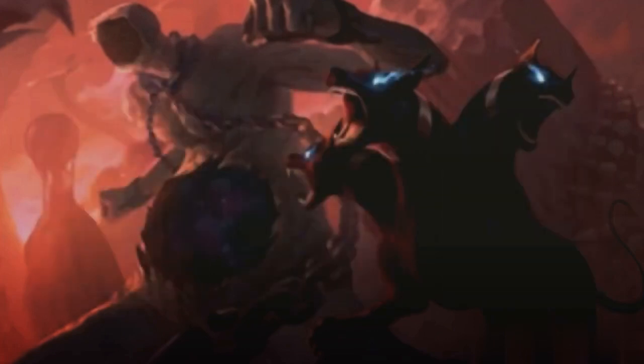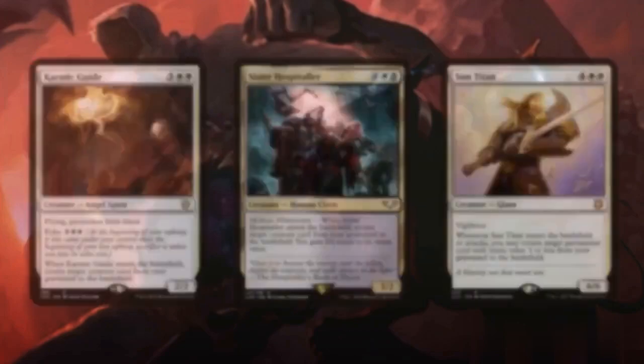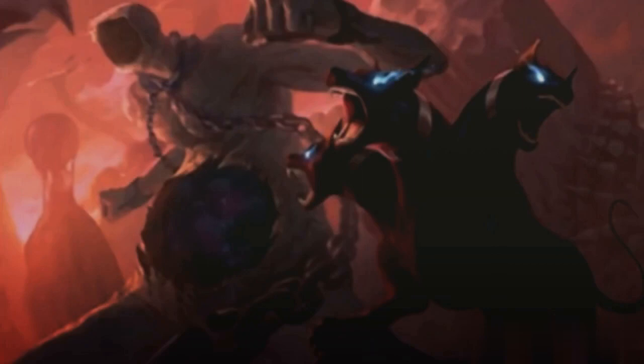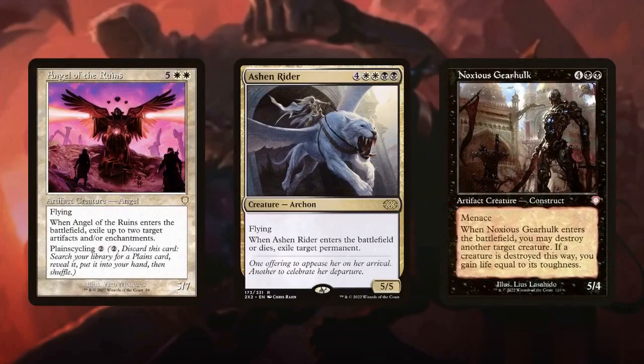Some of the best creatures we can reanimate are those that bring along additional creatures, such as Karmic Guide, Sister Hospitaller, or Sun Titan. We can also bring back control creatures like Angel of Ruin, Ashen Rider, or Noxious Gearhulk to deal with problematic permanents.